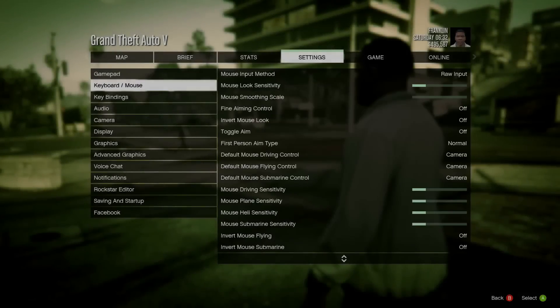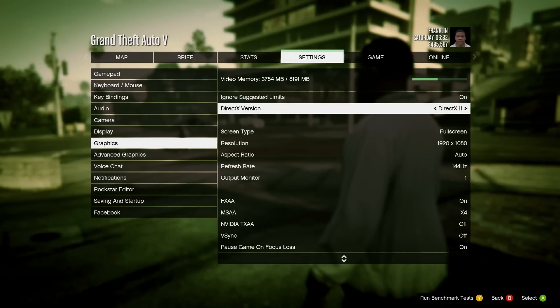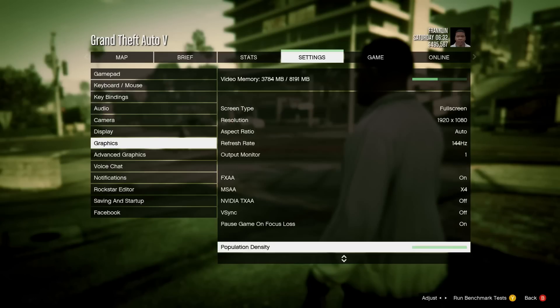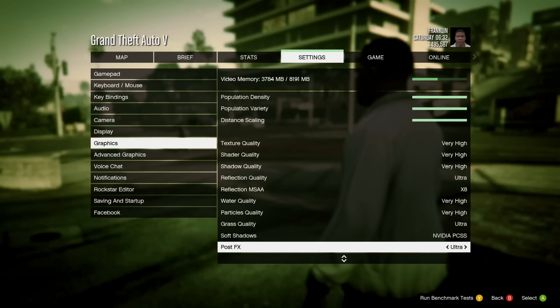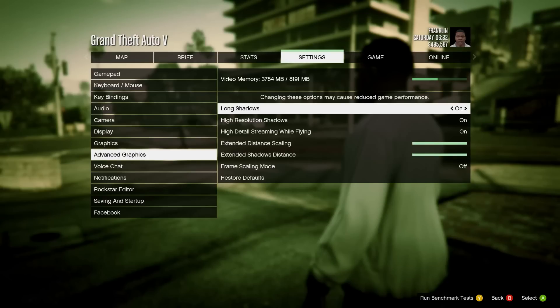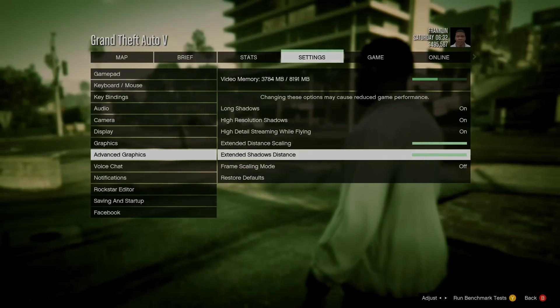Now on to Grand Theft Auto 5. The settings I used for this game are a resolution of 1920x1080, anti-aliasing method is MSAA at four times, reflection MSAA at eight times, and everything else is at maximum settings. All advanced graphic settings are also maxed out.